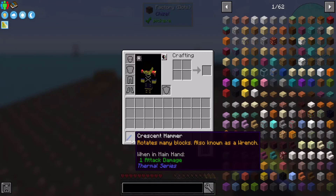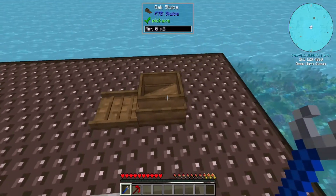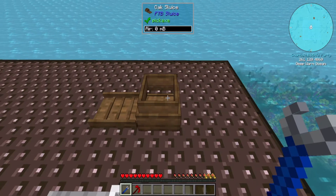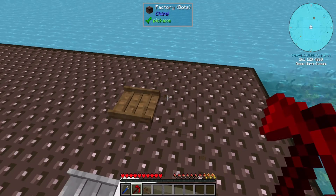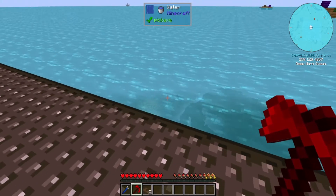Super simple — you're going to take your crescent hammer and rotate that block, then break that block and it gives you a sluice back.